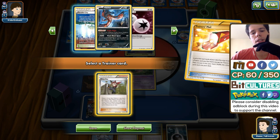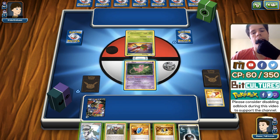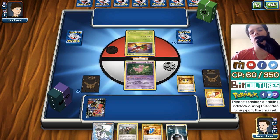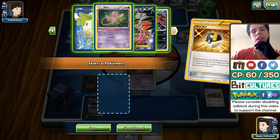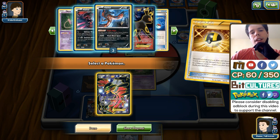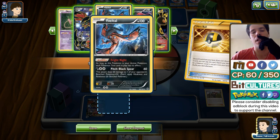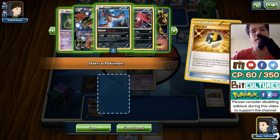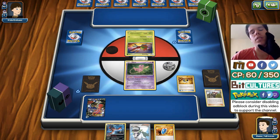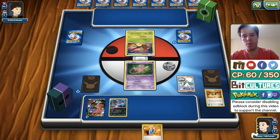He plays Lysandre now — limiting my bench, not his, so it doesn't really matter. He had a Pokemon, so now I can't play my Parallel City. It's a combination of so many things going wrong for us. If we had found the Stadium earlier, we could have gotten rid of his Pokemon first and limited his bench, making the Lysandre play a lot more viable. But 18 cards left and we couldn't hit a single Stadium or VS Seeker.